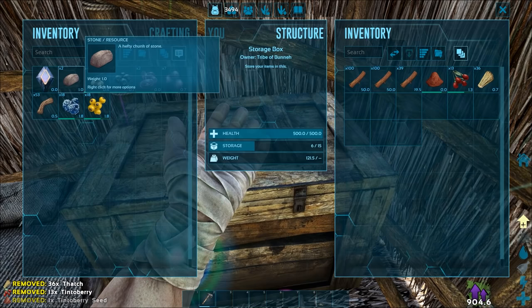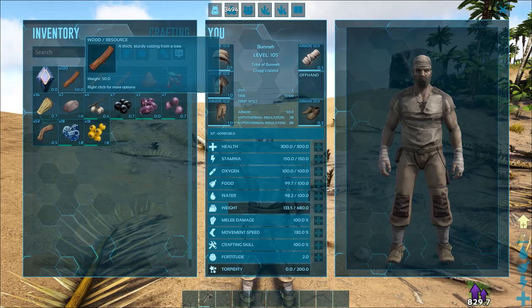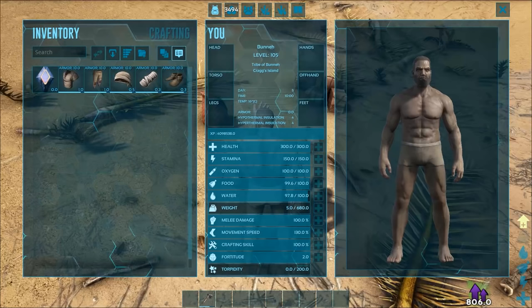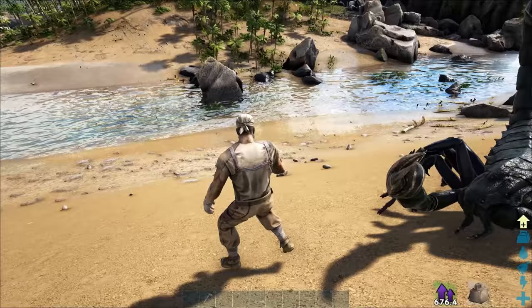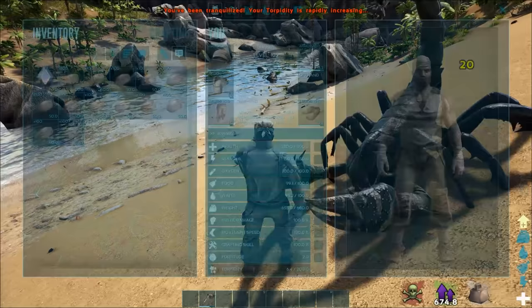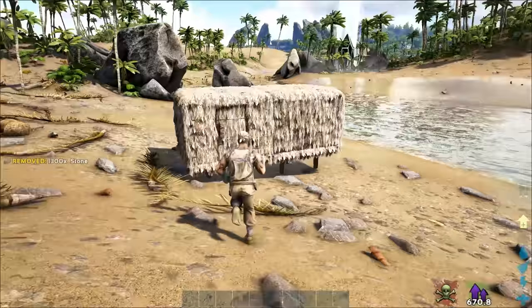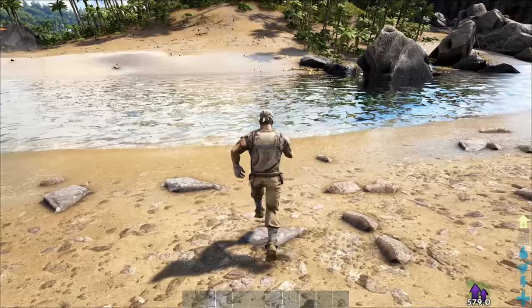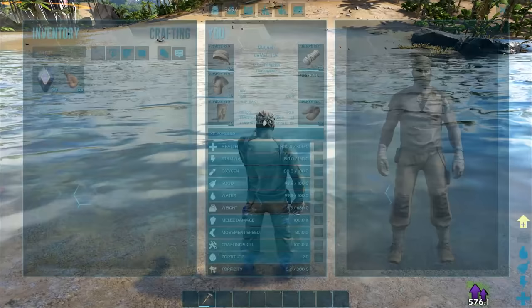Tip number six: your UI has functionality. Did you know that you can transfer items back and forth between your inventory and a structure or dino's inventory by simply hovering over the item and pressing the T key, or using the transfer all button at the top of your inventory? Did you know that you can easily drop items by hovering over them and pressing O, or drop all of your items using the drop all button? Did you know that you can quickly swap your gear by hovering over the item and pressing E? All of these features make your gameplay experience a lot more enjoyable, and the quick responsiveness might just save your life in a tight situation.